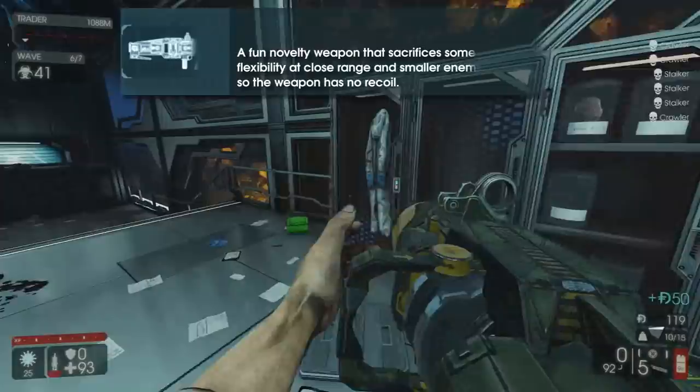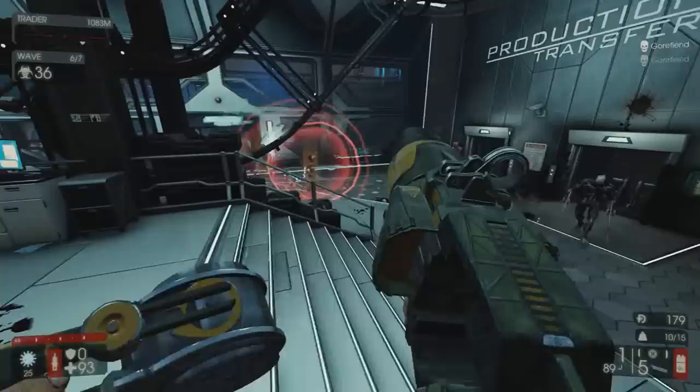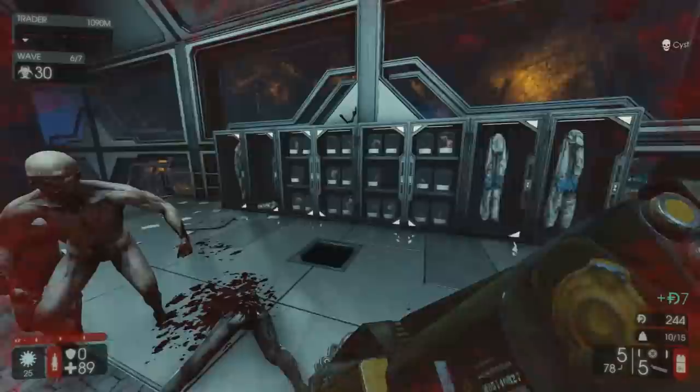The next weapon on the list is a conceptually unique weapon that fails to stack up yet again to its counterparts. The Seeker 6, a missile launcher which would seem more at home in Doom or Unreal, just does not measure up. Firing six independently targeted micro-missiles, the Seeker is an admittedly more flexible option than the RPG-7, but if it wasn't such a meme, you'd probably be better off just burning your dash.